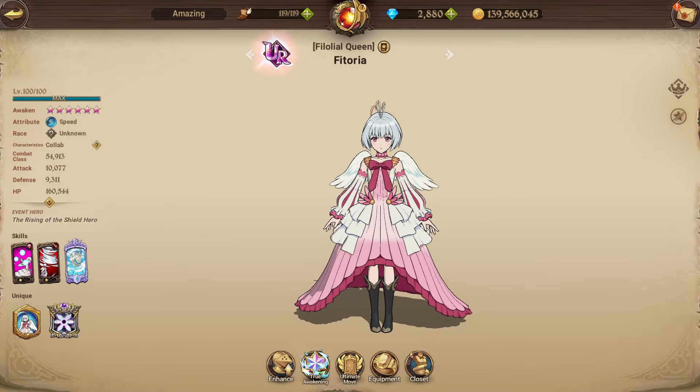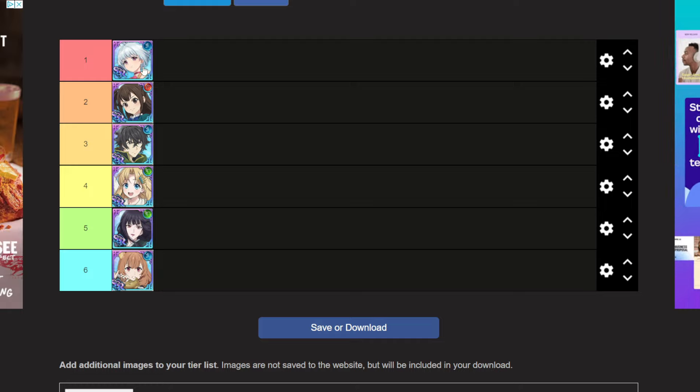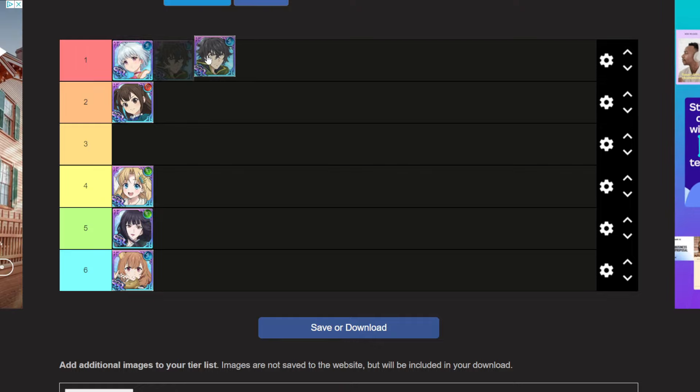Her ultimate at two of six applies one sharp talent effect, grants queen's protection to all allies — increasing attack and defense-related stats by 10% — and inflicts spike damage equal to 330% of attack on all enemies with a times-two critical damage increase. Overall, Fitoria is my number one because she's strong in PVE and a top meta PVP unit. She is excellent for farming, demonic beasts, unknown content, and acts as the best unknown DPS — essentially a DK Meliodas for the unknown team.